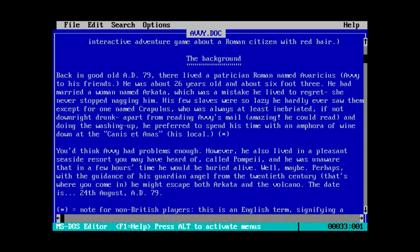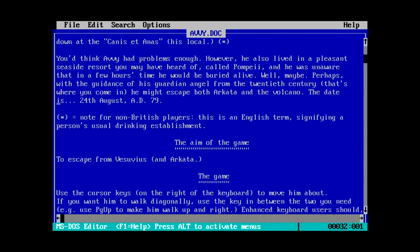Let's read AV.doc. Thor Soft of Letchworth presents: Benarius Avaricious Sextus - Roman Graphical Adventure Game by Mike, Mark and Thomas Thurman. The background: Back in good old AD 79, there lived a patrician Roman named Avaricious - Avie to his friends. He was about 26 years old, 6 foot 3. He had married a woman named Arcata, which was a mistake he lived to regret - she never stopped nagging him. His few slaves were so lazy he hardly ever saw them, except for one named Crappulous who was always at least inebriated if not downright drunk. The backstory is weird.